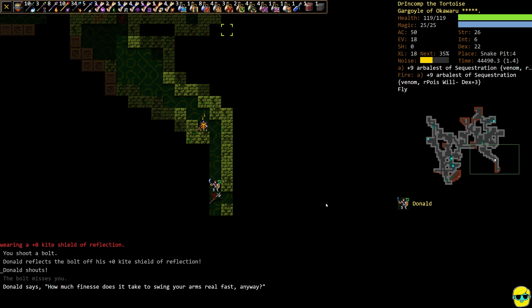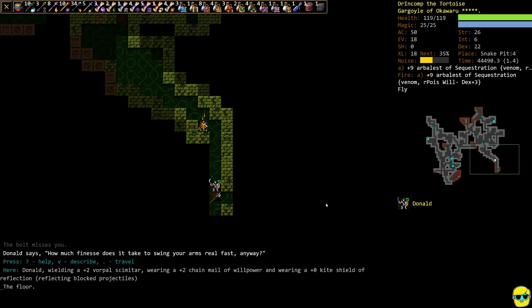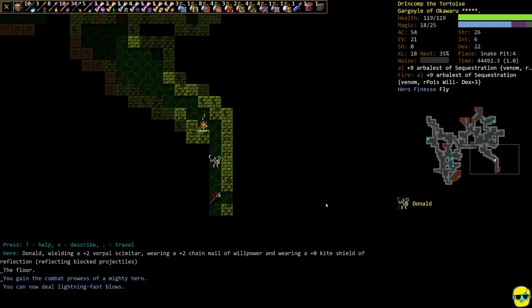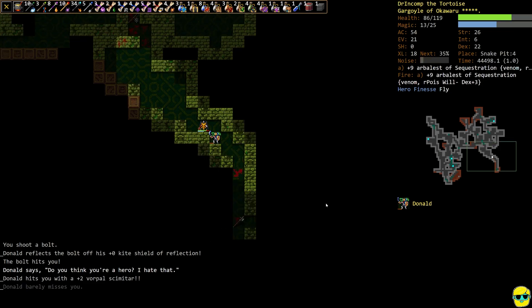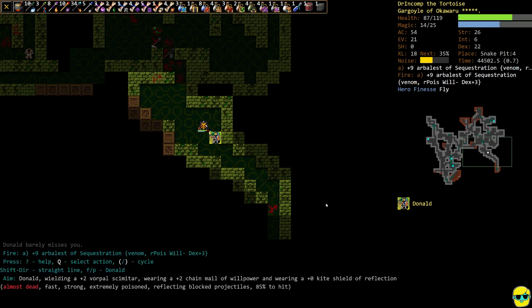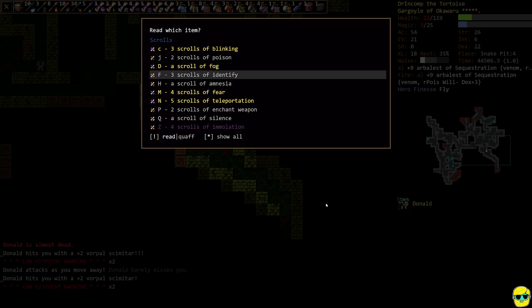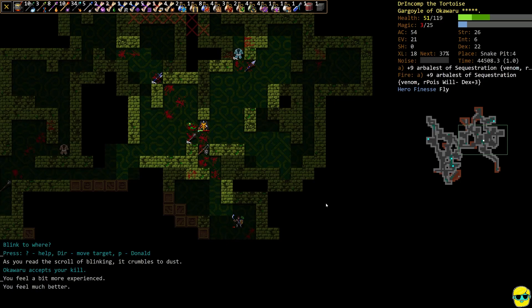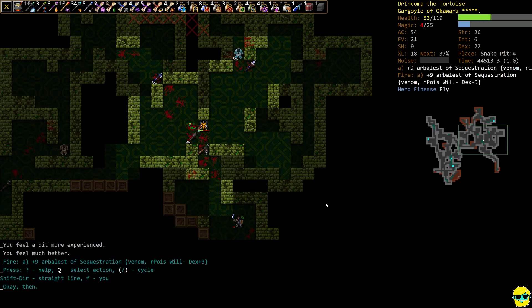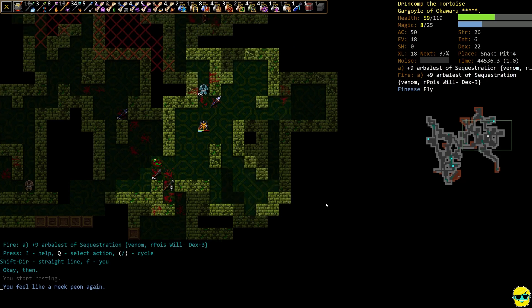There's Donald. Donald has a reflection shield which is kind of a nightmare for us — and he can might and haste, so we need to go heroic and also finesse, then just pray we can kill him and not kill ourselves. He's actually quite strong at this point. He's hasted and mighted and has reflection, so I'm going to quaff heal wounds and wait one moment.